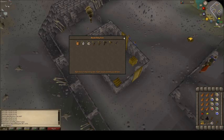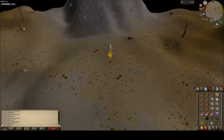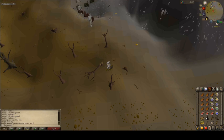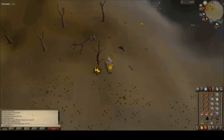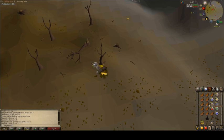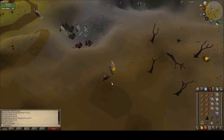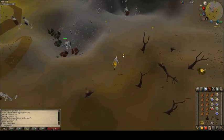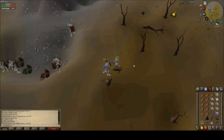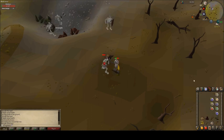I ended up selling that extra Mithril Sword because you can't really hold on to extra items on an Ultimate Iron Man — that's just not how the account works. It's a unique playstyle; you have to take what you need with you and cannot take extra stuff. We got 17 woodcutting and are about to get another level. And we hit 25 cooking, which means 10 more levels until we can cook pizzas — that's going to be really good food for us.